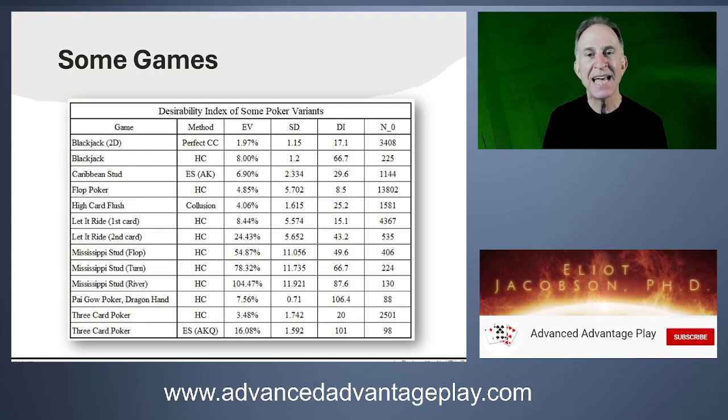In fact, typical blackjack has an N0 in the range of 30,000 to 50,000 hands — meaning you must play 30,000 hands to have an 84% chance of being ahead. That's how hard card counting is. By contrast, blackjack hole carding — with cover play and not seeing every card — yields an EV of about 8% over the house, a DI over 66, and an N0 of just 225, roughly three to four hours of play.